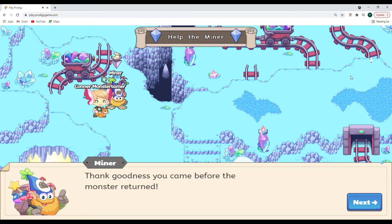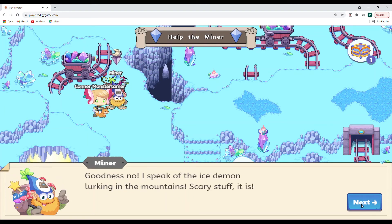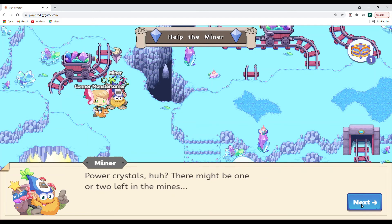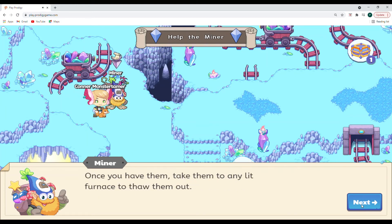Our miner is over here — oh thank goodness she came before the monster returned. Wait, those weren't the monsters? I speak of the ice demon lurking in the mountains — scary stuff. Hope you're feeling brave for next time. I was trying to escape with the other miners, bagging traps. Well, you wouldn't happen to know where we could find some power crystals? There might be one or two left in the mines. There is another task you can help me with — frozen blocks of ice should appear every day. Explore the mountains to find them and take them to any lit furnace to thaw them out. If you find any ice crystals, bring them to me for rewards!